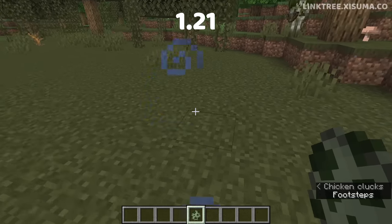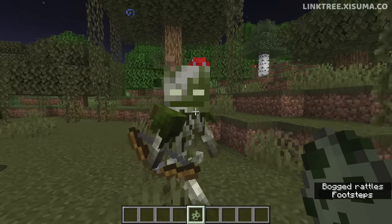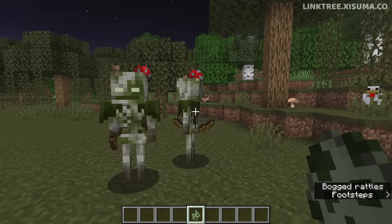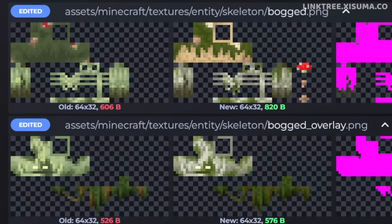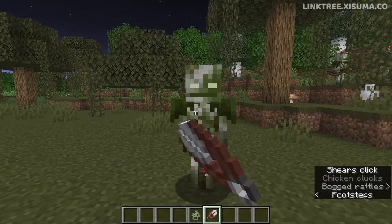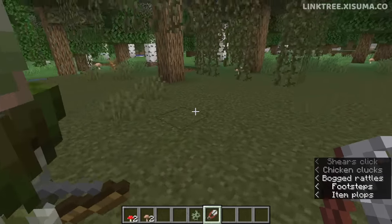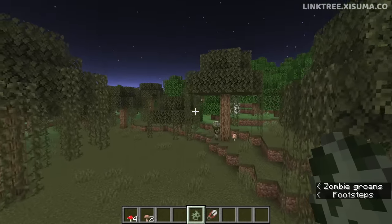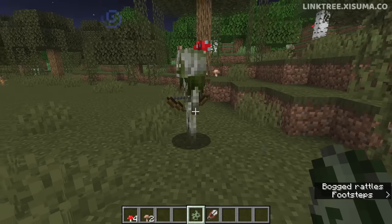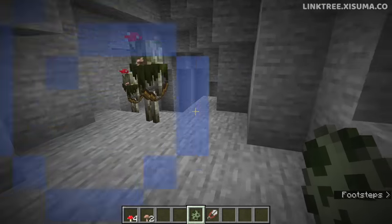Now for the experimental changes for Minecraft 1.21, starting with the bogged mob, which has been retextured. It now looks a little more grisly — the leaves around its shoulders look darker and there are several mushrooms poking out of its skull. We can see before and after comparisons of the bogged textures. When you shear them you can get two red or two brown mushrooms. Bogged mobs spawn half as frequently as regular mobs and don't require sky access to spawn, so you could find them in caves below the correct biome.